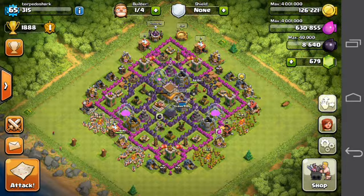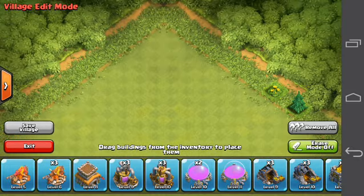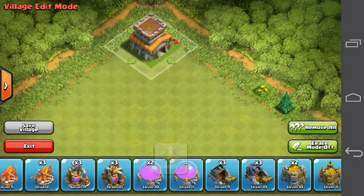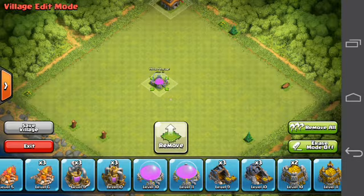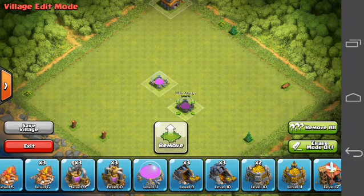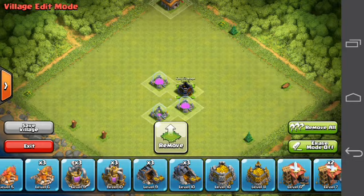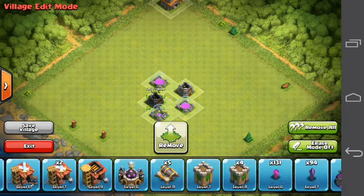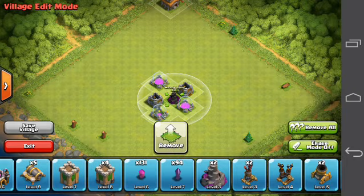How to notice a farm base: you can tell by the town hall being on the outside, with the elixir and gold protected by buildings inside, with the mortar on the inside and walls around them.